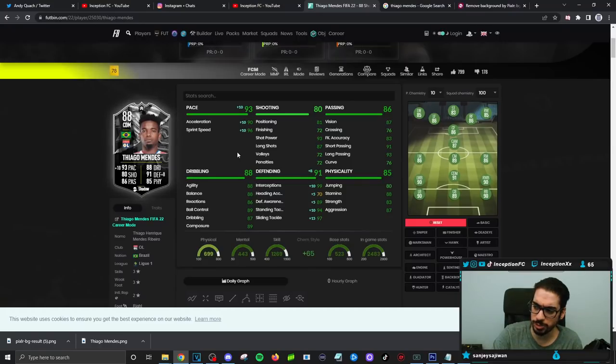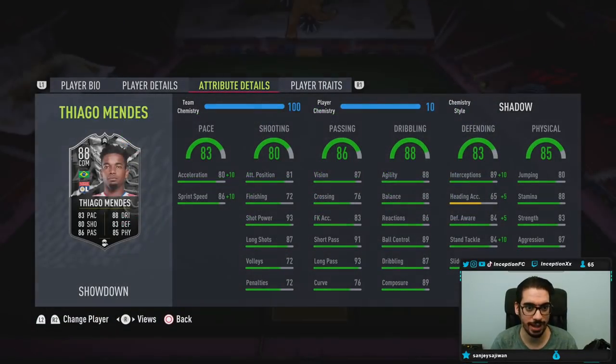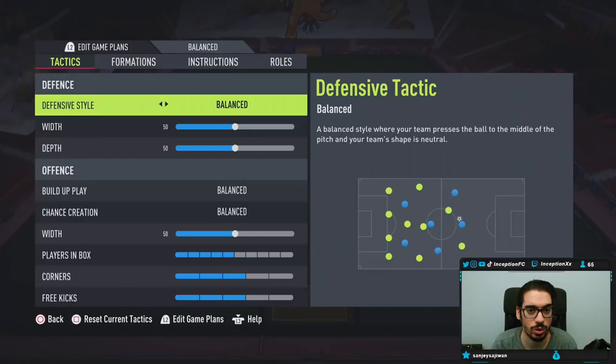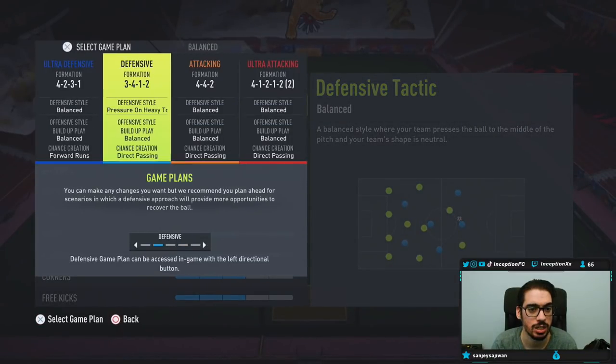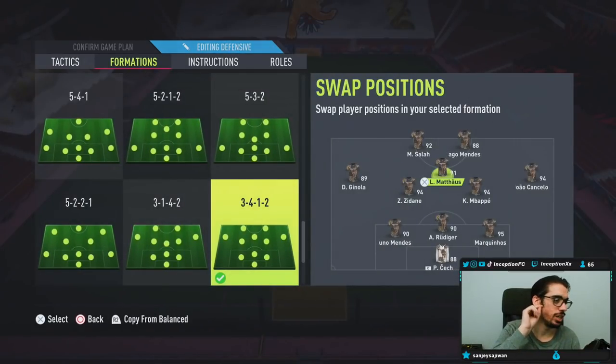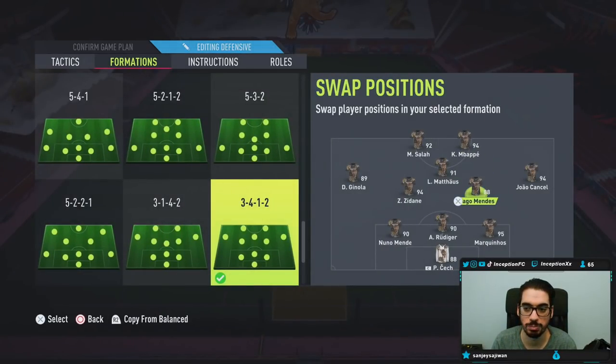Definitely a card that needs to be improved for the showdown aspect of it. We'll see what kind of upgrades he gets, but for now we are going to be using him in the 3-4-1-2 tactics. I might actually give the 4-3-2-1 a go and play him as the center-center mid, because this team is actually perfectly fine like this. Zidane's in the team — we can use him as a CAM.